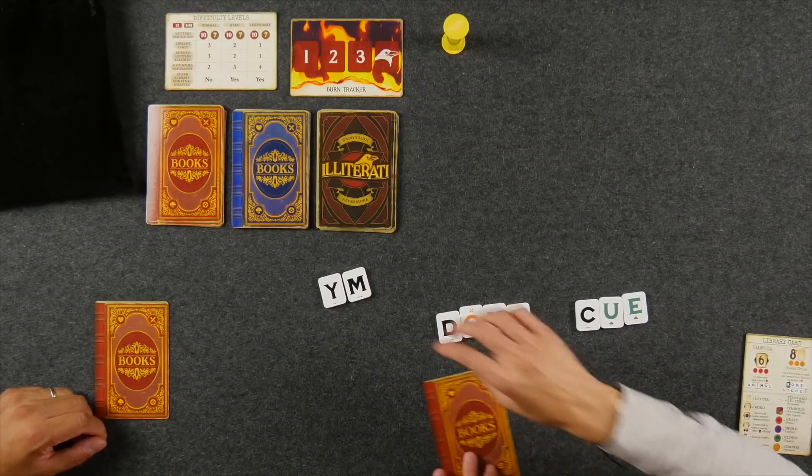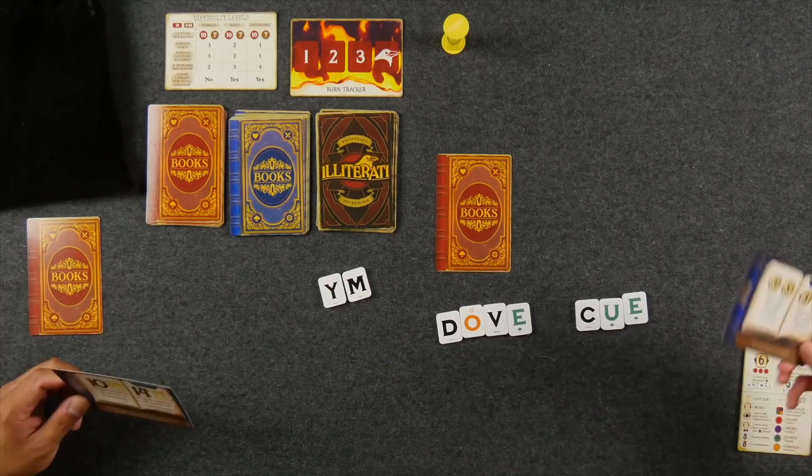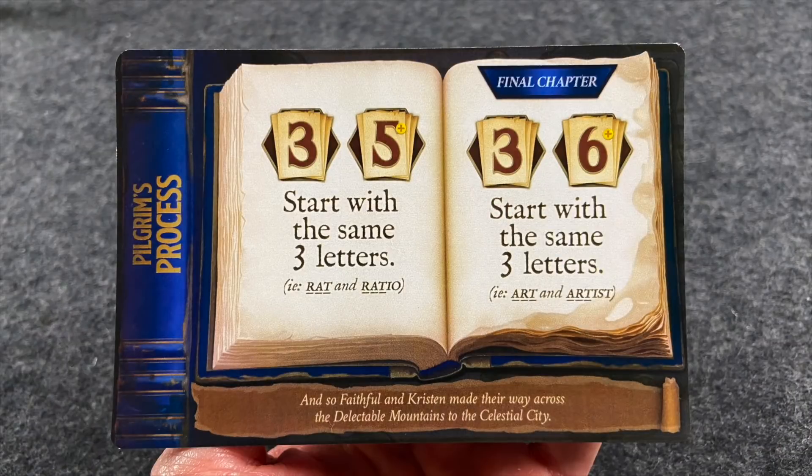Since both players completed their objectives, they receive their second book — a waterlogged book, which is a little bit more difficult. One book, called The Pilgrim's Process, requires two different words: one that is three letters in length and one that is five or more letters, and they have to start with the same three letters. The example given is 'rat' and 'ratio,' because both words start with R-A-T.